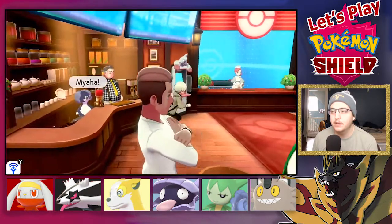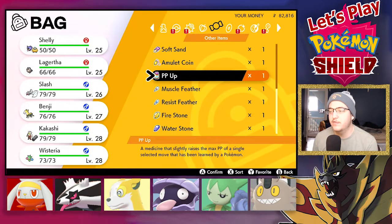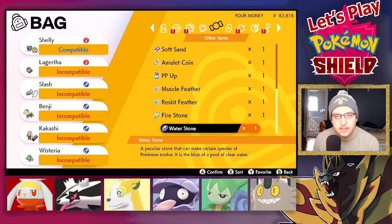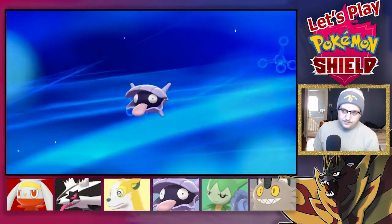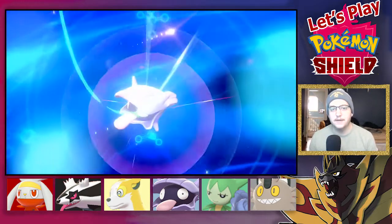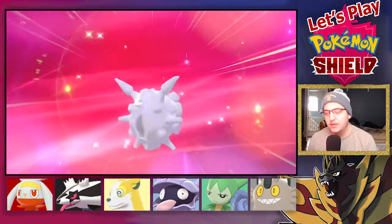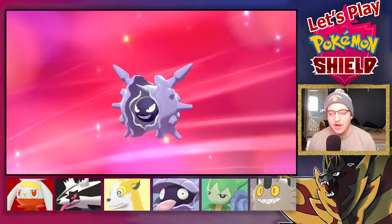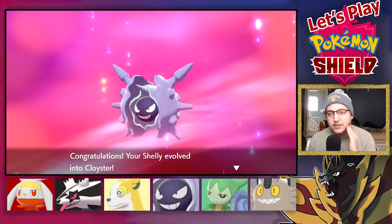What we're going to do is have an evolution at the beginning of today's episode before we go and fight. I found a Water Stone, and that's what you use to evolve Shelly. I figure, what better time to evolve Shelly than right before the Fire Type gym? There's no need for me to not evolve Shelly — especially because it's Cloyster.